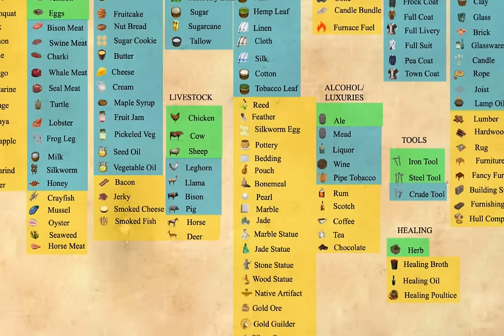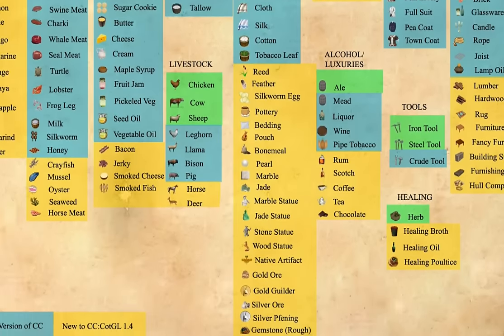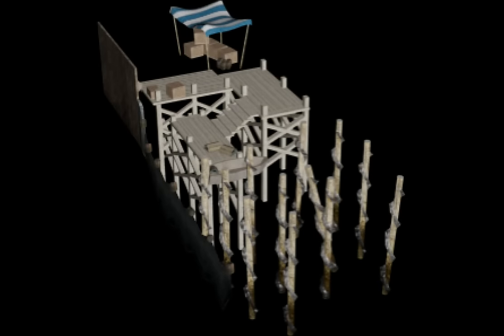Oysters, jerky, bacon — just so much stuff. Let's take a look at the new buildings. We've got the smokehouse — this smokes meat into all kinds of delicious things. Very, very cool. I like the building. And we've got the tidal pool, which opens up new shellfish like mussels and crayfish and seaweed.